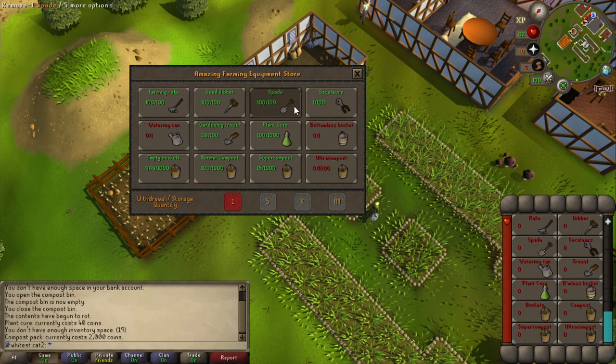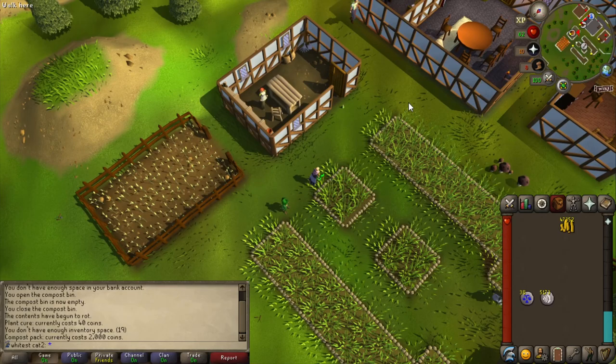Yeah, I think that looks good. A hundred of each. Don't need secateurs and stuff. Now, instead of super compost, I can make it into ultra compost. In Old School, it's way easier to just mine some volcanic ash, and that's it. And I have the place unlocked already.